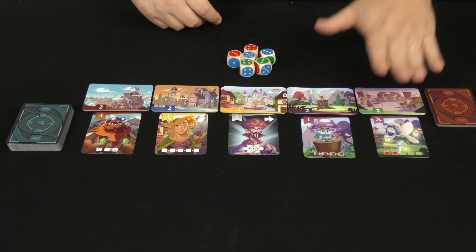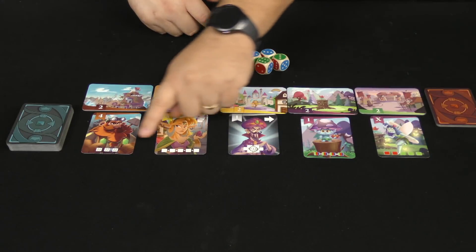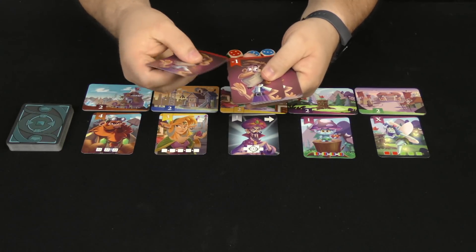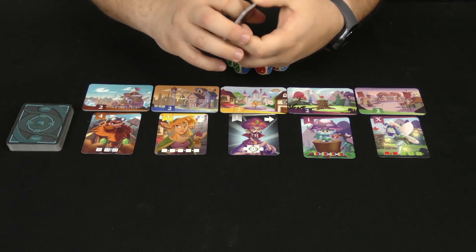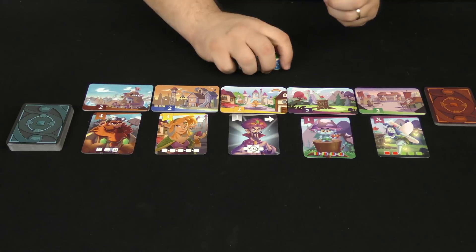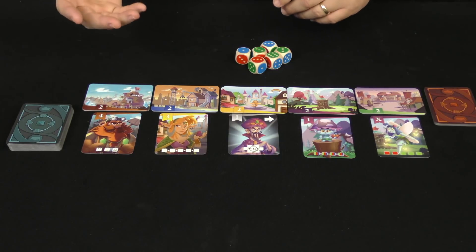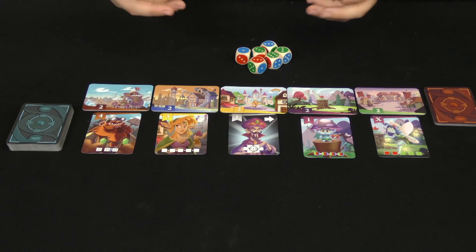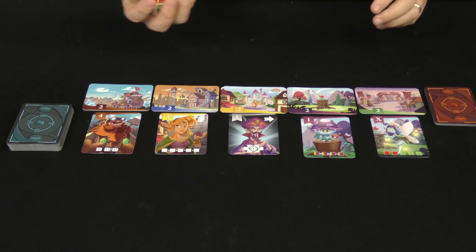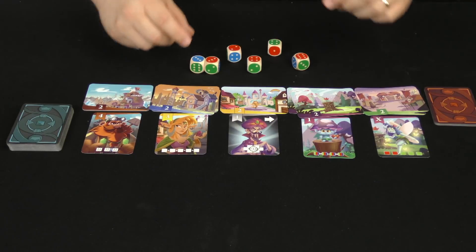If you cannot, after rolling Yahtzee-style, achieve any of the five combinations available, you have to take a village idiot card — a negative point card ranging from negative one to negative four points — which goes on top of your pile. On your turn you roll the dice, getting one initial roll and then two rerolls, with the option to keep or reroll dice up to two times.